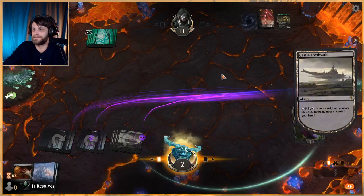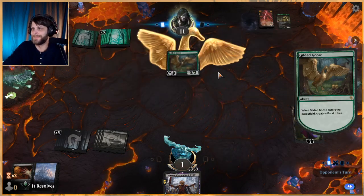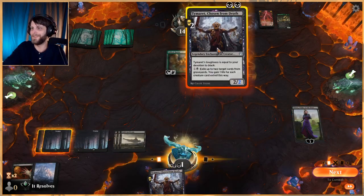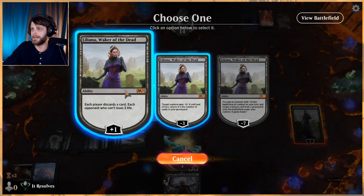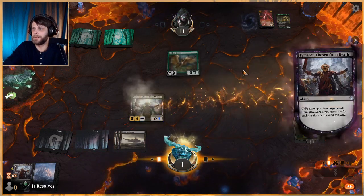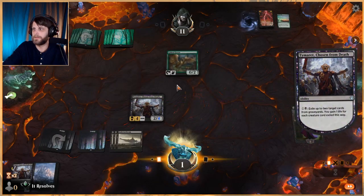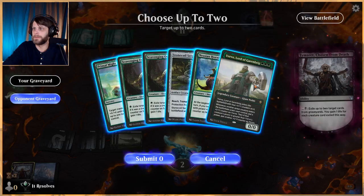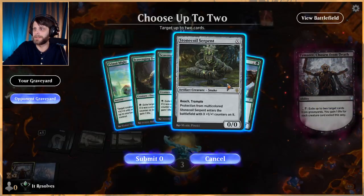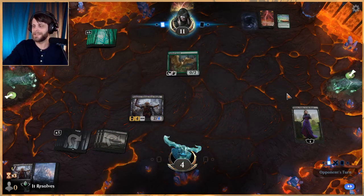Let's go down to one — why not! Gilded Goose, let's go. Oh man — that's kind of terrible. I think we just plus up here, there's no reason not to, and we can just start eating some of these things. Let's get rid of this. We do gain some life which is helpful. I'm doing this on my turn because it kind of doesn't matter. But we are back up to some life, which is very helpful.